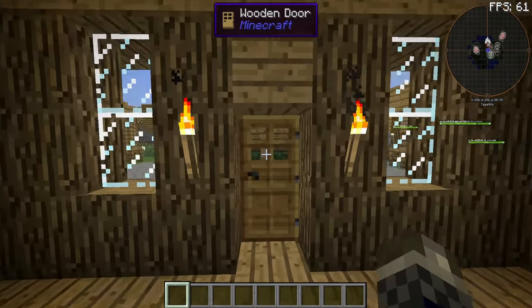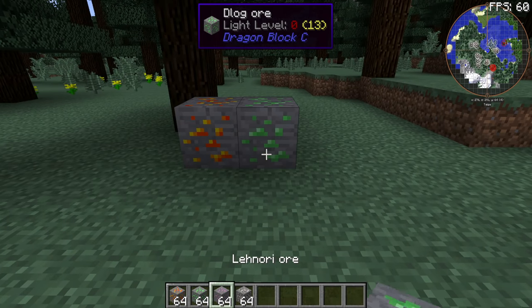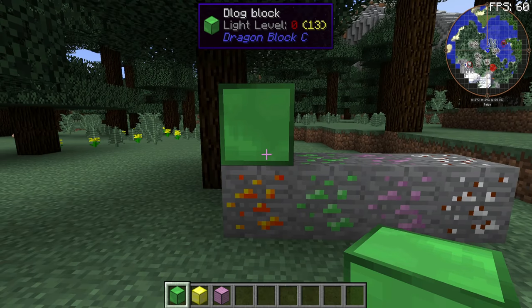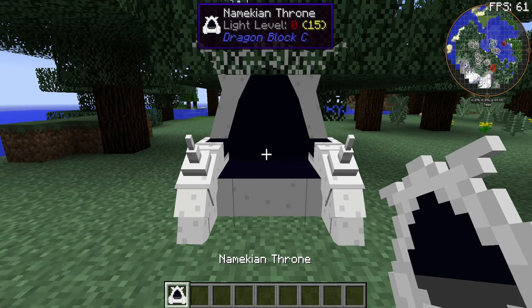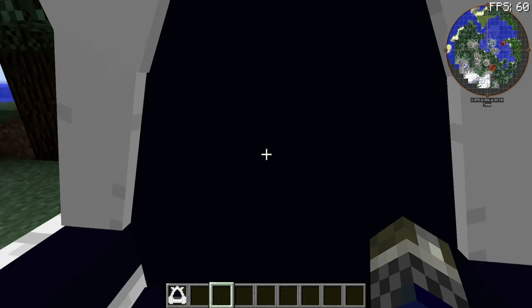There's an RPG-based system with skills, weapons, and scouters. There are also new dimensions with accompanying biomes and structures within. You can expect to witness brand new enemies, including dragons that you can wish from. There's also a player group system and simple minigames, which make playing multiplayer with the mod all the more fun.